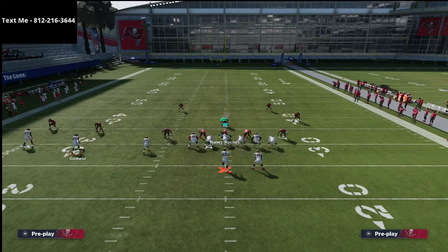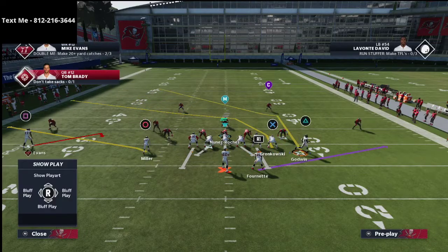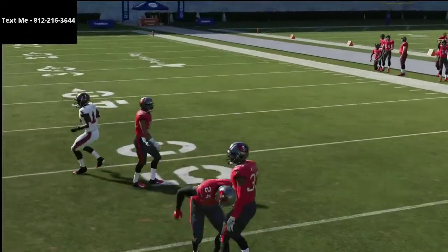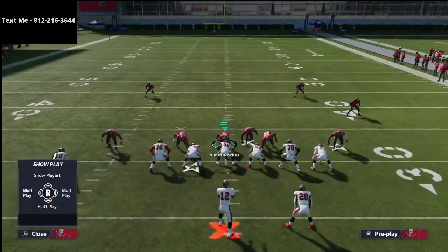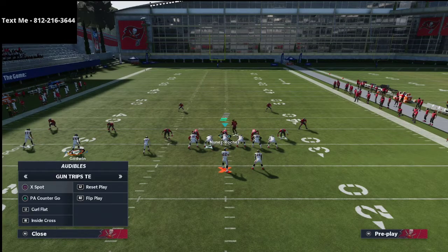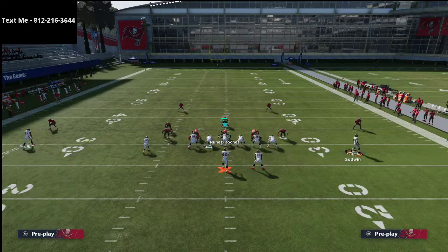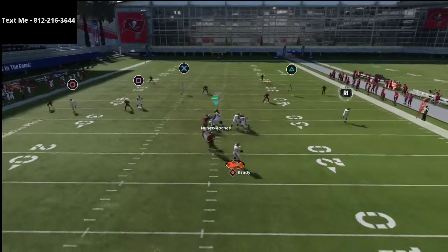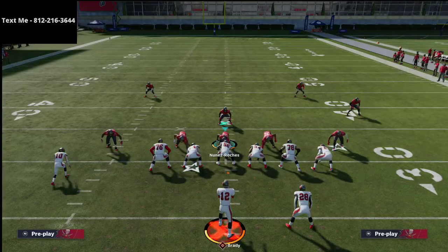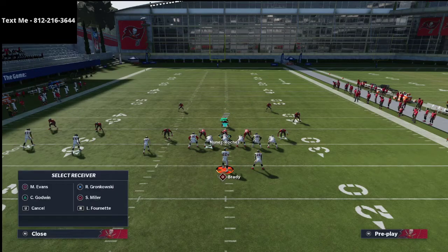The next play is X Spot — one of my other favorite plays. Put the tight end on a crossing route, motion Godwin to the right, and snap it right there. What you'll notice is that post route is super effective — you've basically turned a corner route into a post route. With this crossing route combination, you're sitting very pretty against really any coverage. Cover two can't get back on Gronkowski because the hitch and flat routes pull the zones down, letting you throw behind them.